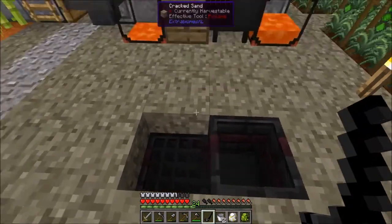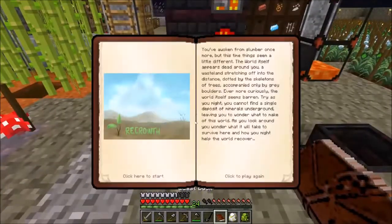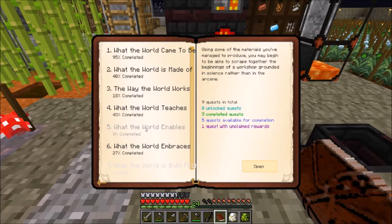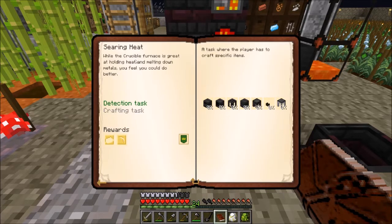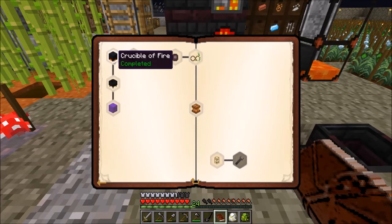We have those quests that we do need to turn in so let's take a look at that. We could turn in the crucible furnace - this is going to give us more lava and some burnt bricks. We can also turn in the vats - we made the vats, so for making the vat it also wants to give us some rewards which we did claim earlier.